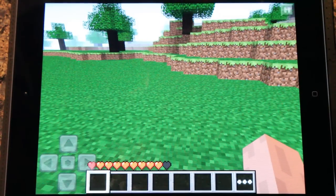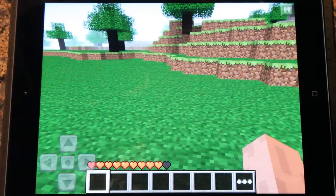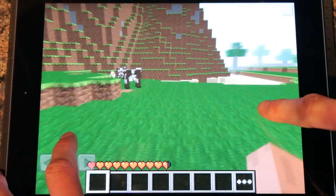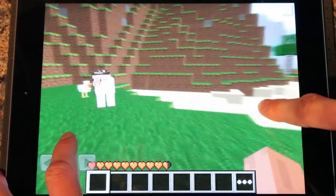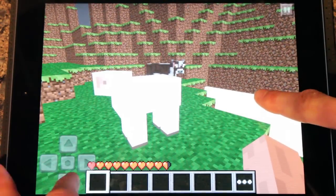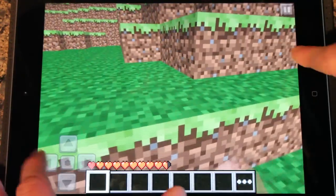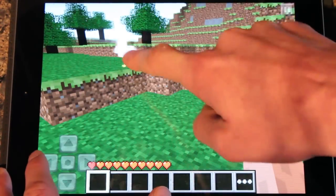There was kind of a bug from updating from the previous version to this one, which means that when I started my first map I actually had all the items already ready, which is a bit strange - like pickaxe and shovel and sword I could already have even though I hadn't actually gained the resources yet.